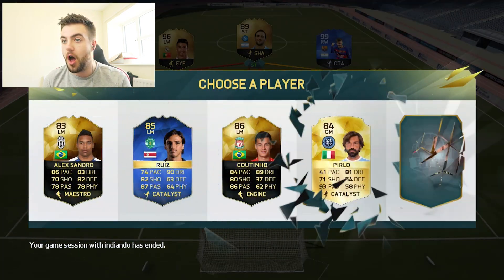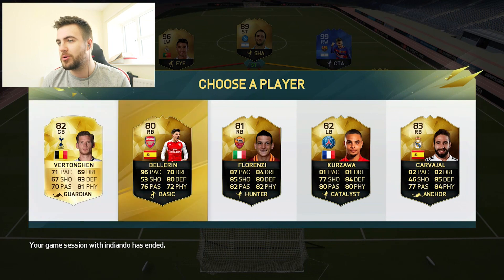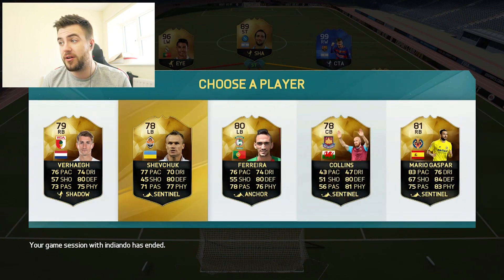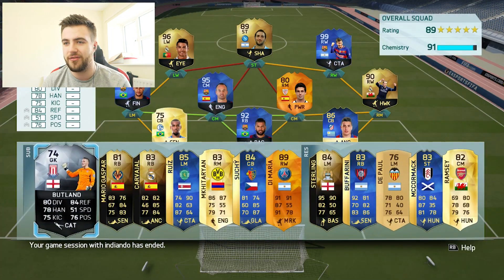Another blue! How many blues are we going to get? That's mental. We'll go Carbohal — we need ratings, just need to boost the rating up as much as we possibly can. Mario Gaspar — that's decent. Last one, come on, please be someone sick. Of course it's the silvers — ruin it! So it's 89 rating. Surely we can fix this though.